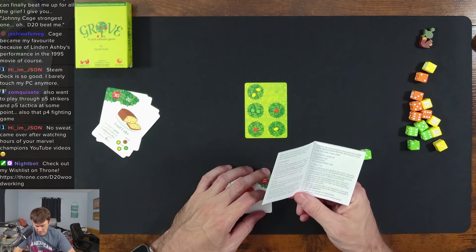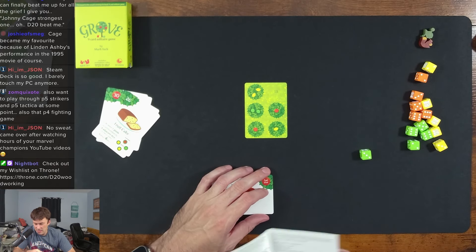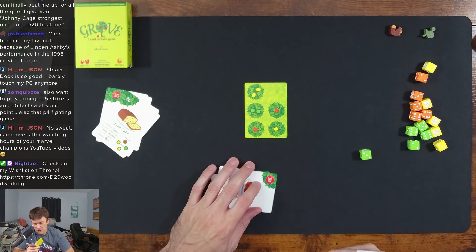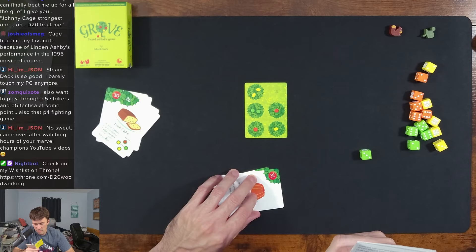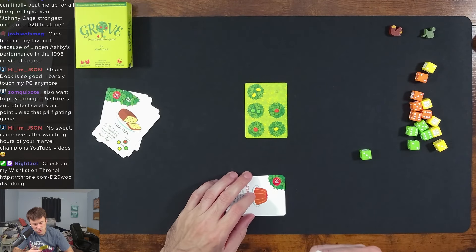If the tree overlaps a glade that has a die on it, then the tree's fruit must match the die color. However, once per game you may place a tree that does not match the die color and it gets a squirrel token. Any tree can overlap an empty glade. A glade can overlap any tree or other glade.